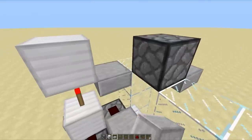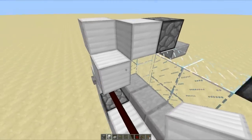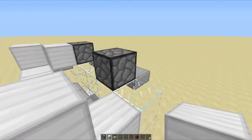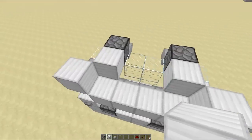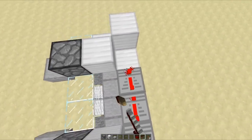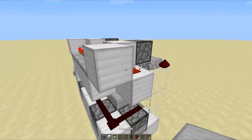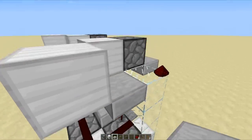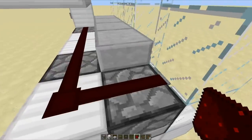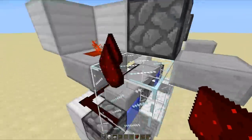Then place a half slab over here with redstone dust on that and a block like that — you should hear that dispenser click. Then run blocks all the way along here, a block here, a block there, and then a block on the edge of that dispenser. Grab your repeaters and set all of them to full ticks all the way along here, then your redstone dust right there. I would actually advise changing this block out for a half slab with redstone dust on top, because this dispenser might detect a BUD and fire at the wrong time, which could blow up your entire mechanism — and that is obviously not desirable.